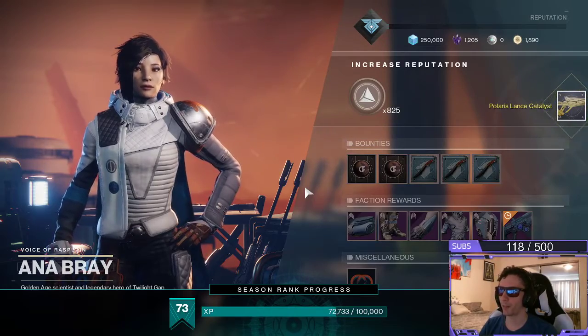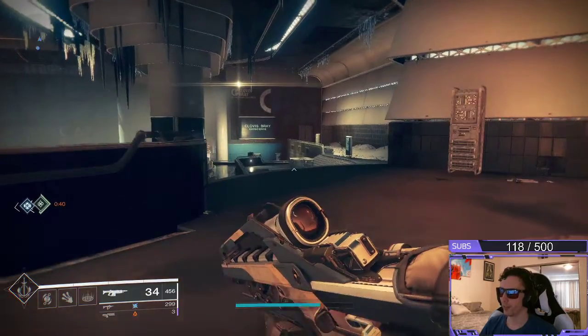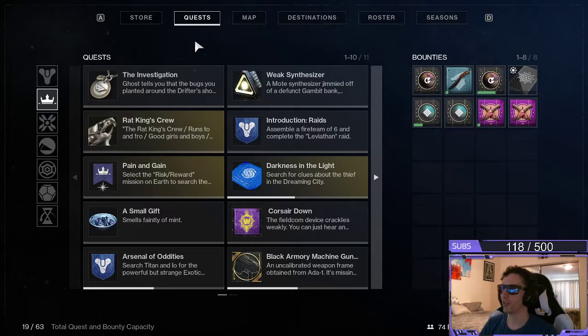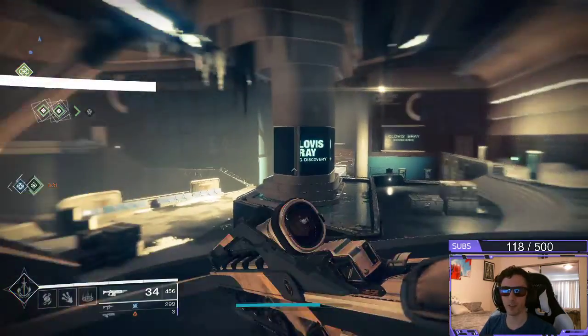We have now acquired the Polaris Lance Catalyst. As we step away, we can pull up our map, go to quests, and under there you will see that it is no longer there. We have completed this quest line.